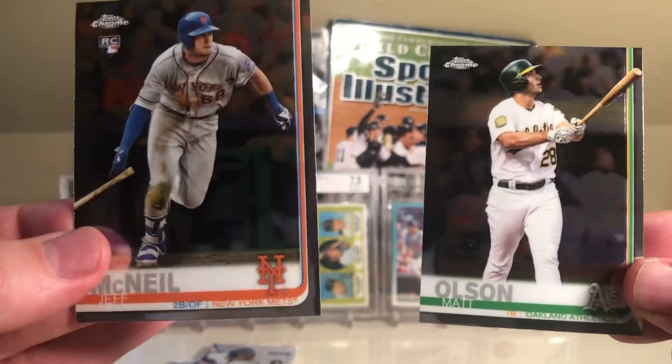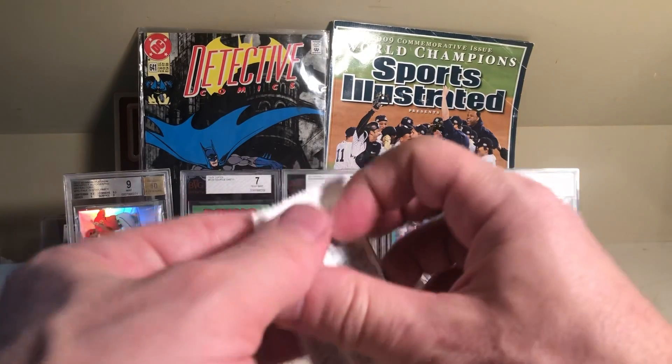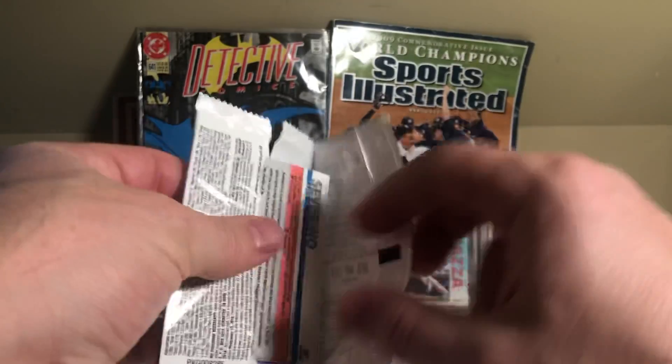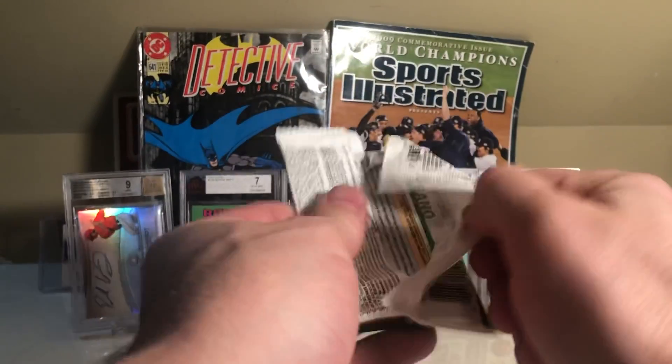The last pack clearly goes to the Red Sox — it's two-two. Jeff McNeil over Matt Olson; Jeff McNeil is a rookie. Not that I'm saying Jeff McNeil is better than Matt Olson, but looking at it from purely a baseball card perspective, so far it's two-two, tied up.